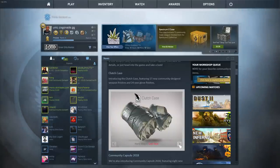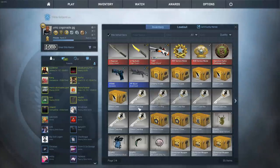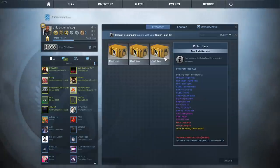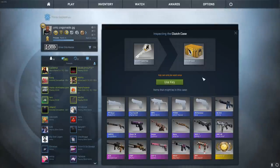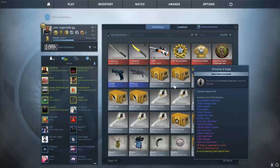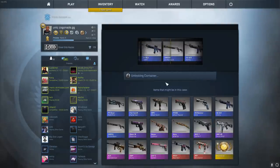We're still getting Clutch Cases at the moment — I got about seven so far. They're still pretty expensive and I got seven keys. We only have three at the moment but more are coming in because I put in an order. Let's open up this one. I really doubt I'm gonna make money off of this video.